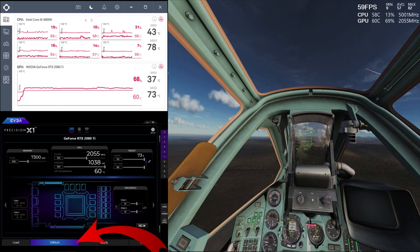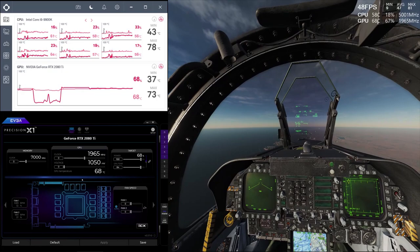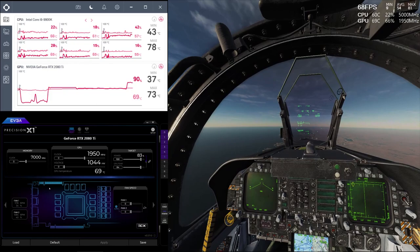Also note that no matter if you start DCS World in SteamVR mode or with the native VR mode without SteamVR, either using a Pimax or an Oculus Rift, this is what actually happens. I actually got some confirmations from Oculus Rift users that the default button bug, or whatever it's called, actually gives them better performance and higher GPU utilization in DCS World 2.5.